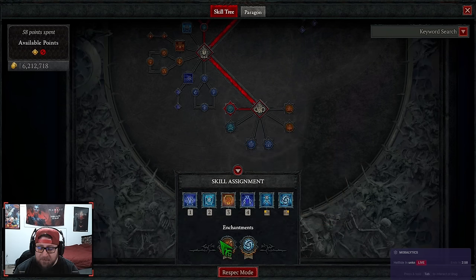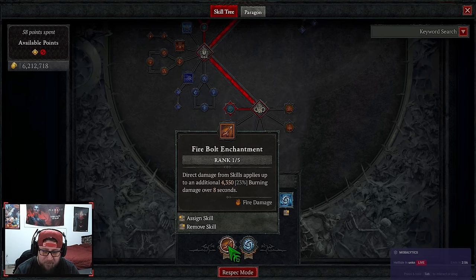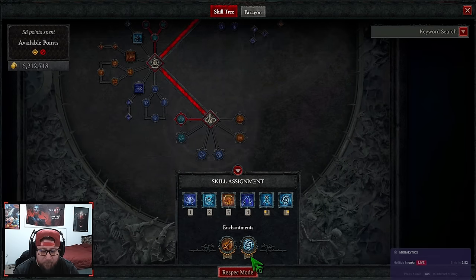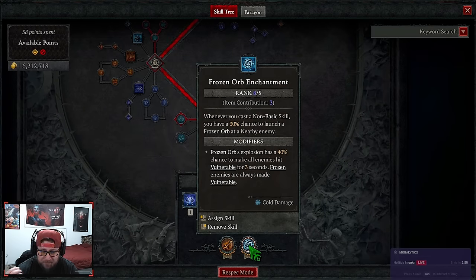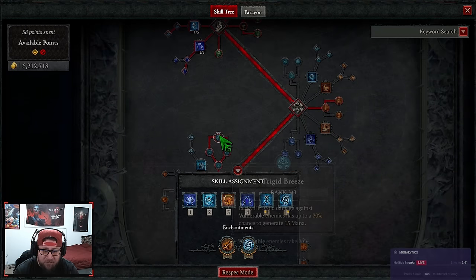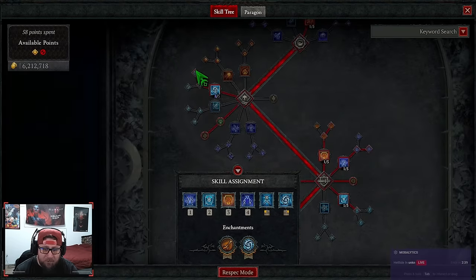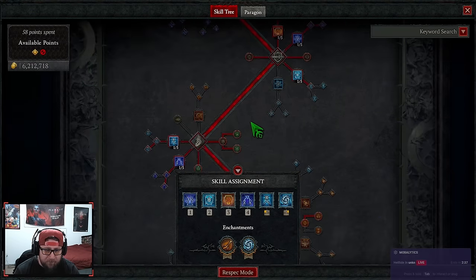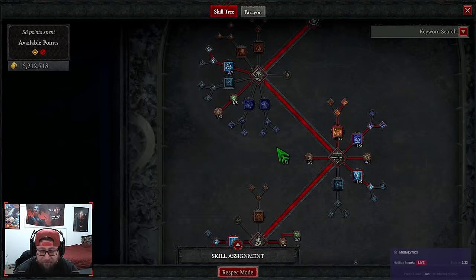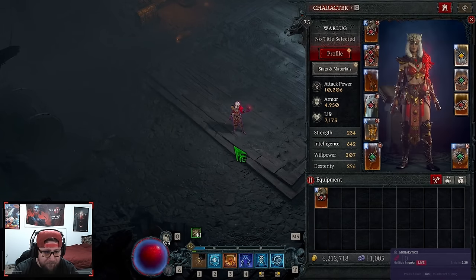In our enchantment slots, we have Firebolt for more burning damage, which really helps with Devouring Blaze. And of course we have Frozen Orb, because whenever we cast a non-basic skill we have a chance to launch another free Frozen Orb — so it's even more damage and more mana regeneration with Frigid Breeze as well. That covers all the skills.